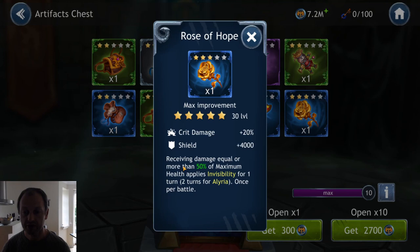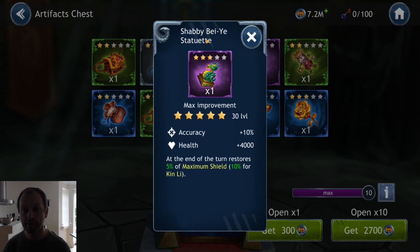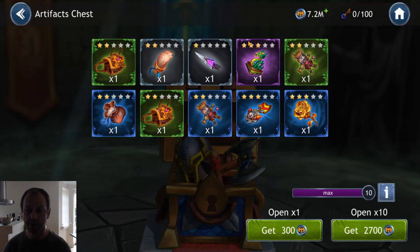Aliria: receiving damage equal to or more than 50% of maximum health applies invisibility — that's nice for a healer. And the purple one: Shabby Bayi Statuette — accuracy, flat health, at the end of turn restores 5% of maximum health, 10% for Kinli. That was nearly the worst one we got and it's the purple one — next level.